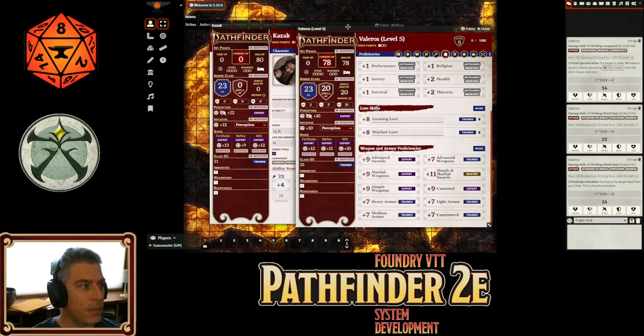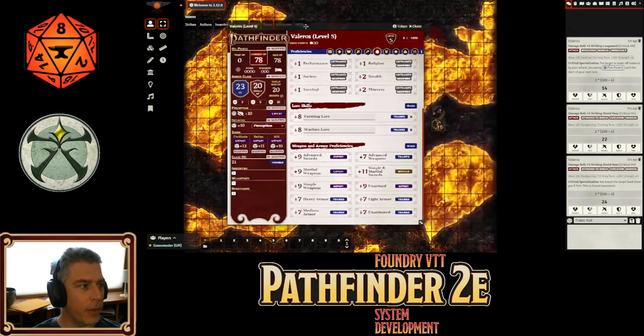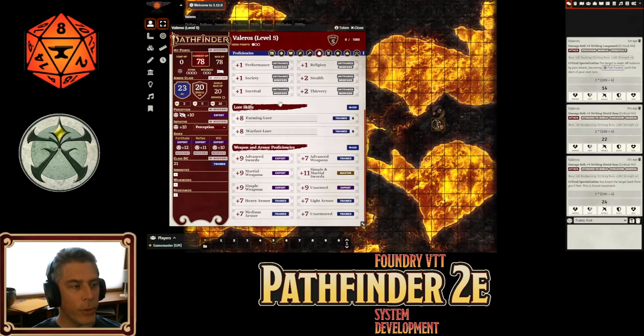One of the other things we've added: Valoros has four dying pips. If we give him the doomed condition — set him to doomed one — you'll notice he loses one of his dying spots. Doomed two, doomed three — you can see his dying indicator will finish off a little bit earlier. As I reduce the doomed condition, those go away.